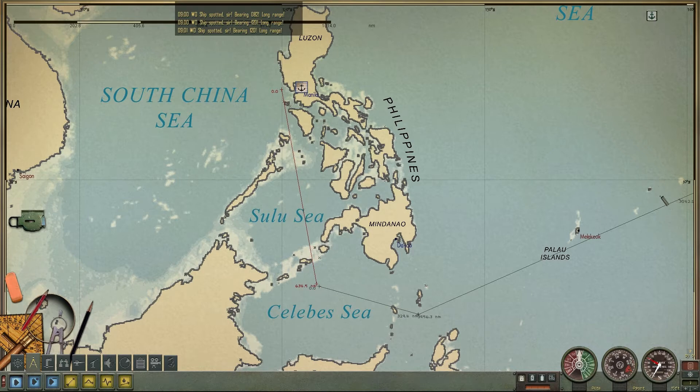So it is 634 plus 329 — let me just get on my phone real quick — 3,956. Now I know on the Tambor class the maximum distance you can go with your fuel is somewhere around 11,000 nautical miles. With the calculator: it's 2,956, plus 329, plus 634 — that's 4,919 nautical miles from Midway to Manila.